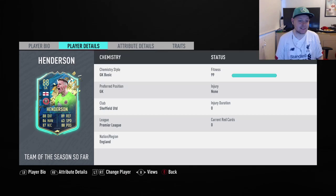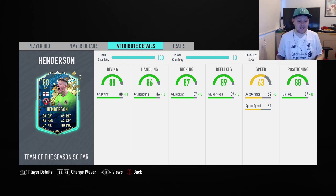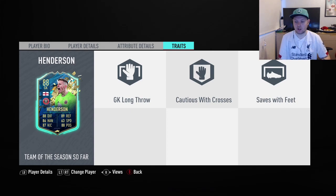He goes for about 40,000 coins at the moment and I've just bought some as he's come out. He's 6 foot 3, preferred right foot, 1 star skill with 2 star weak foot — not really bothered about that. 88 diving, 86 handling, 87 kicking, 89 reflexes, 63 speed and 88 positioning. It looks like a very good card, a very strong goalkeeper — goalkeeper long throw, caution with crosses and saves with feet traits.